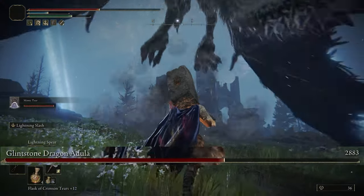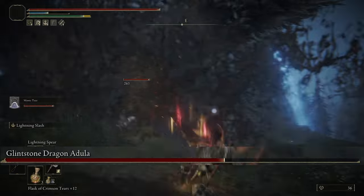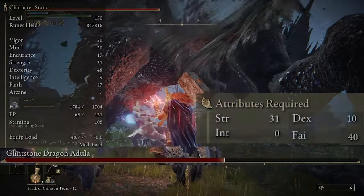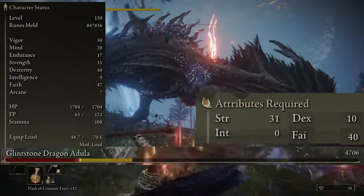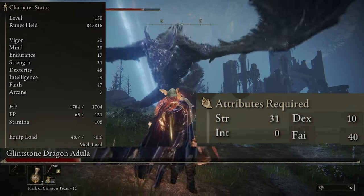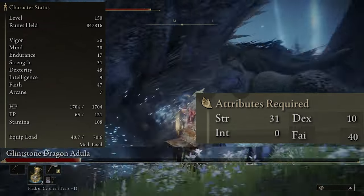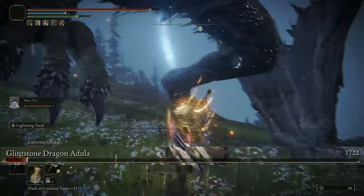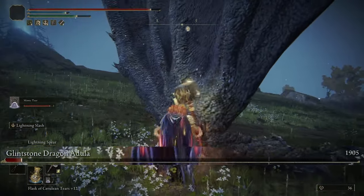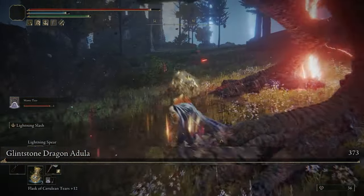For the Flask of Wondrous Physic, the best two tiers are the Lightning Shrouding Cracked Tear to increase lightning damage by 20 percent for three minutes, and optionally either the Dexterity Crystal Tear to increase your damage with the Brick Hammer or the Strength Crystal Tear for the Dragon Halberd — no wrong option, it just depends on what you want to use more. For minimum stats, you'll need at least 31 Strength, 10 Dexterity, and 40 Faith to use all the weapons and spells. Afterwards, I'd recommend splitting points between Faith and Dexterity or Strength depending on which weapon you prefer. I'll put links in the description for all the gear and where to find it.